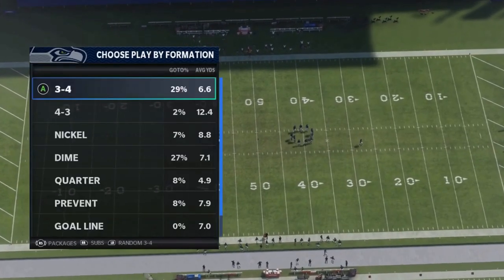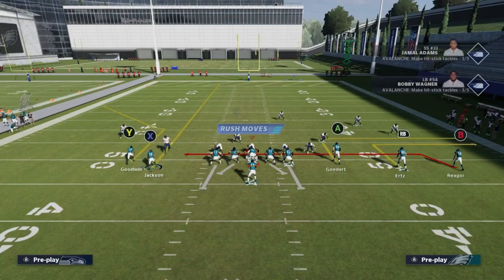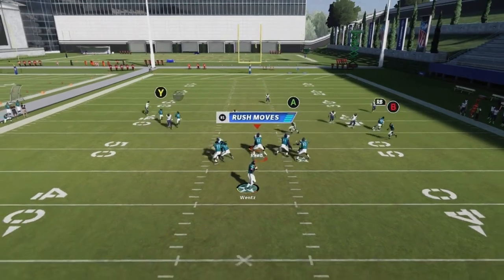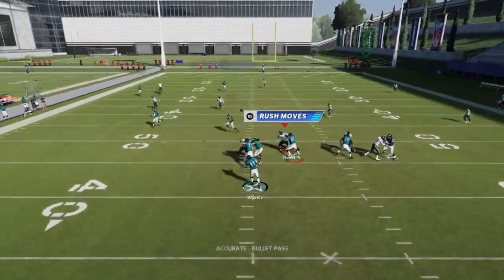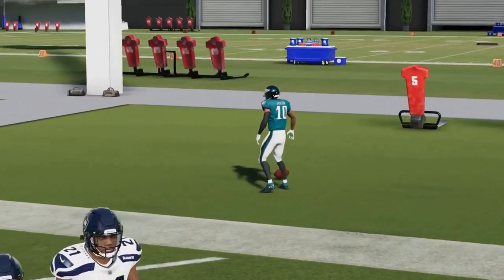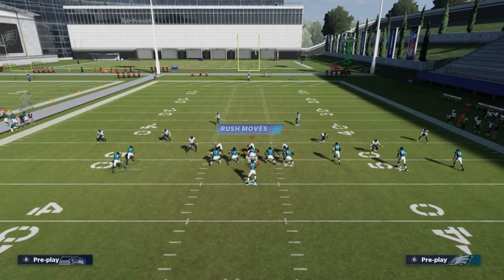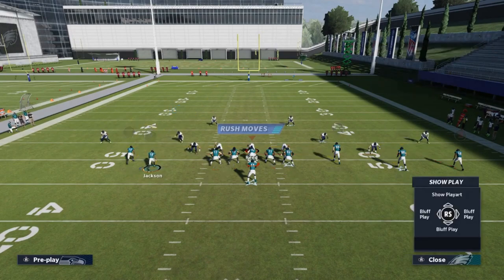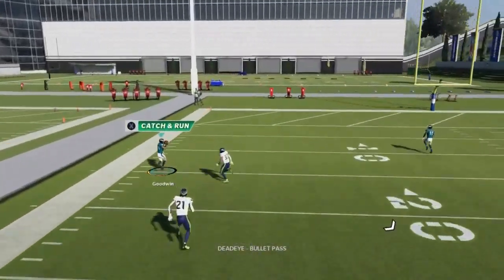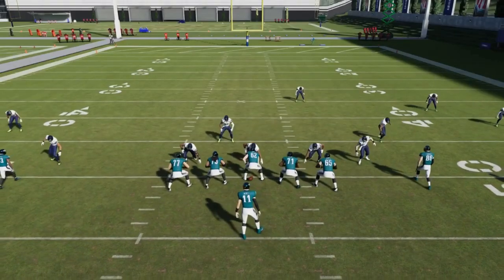Next up we got the Z Under. Motion in the slot receiver, put him on a streak, you can also put the A on a drag. Wait for the cornerback to bail and it's an easy one play touchdown to the slot — bullet pass lead to the edge. Against cover two, the Y route gets open as long as you bullet it up the field. Very explosive play against cover two and cover three.